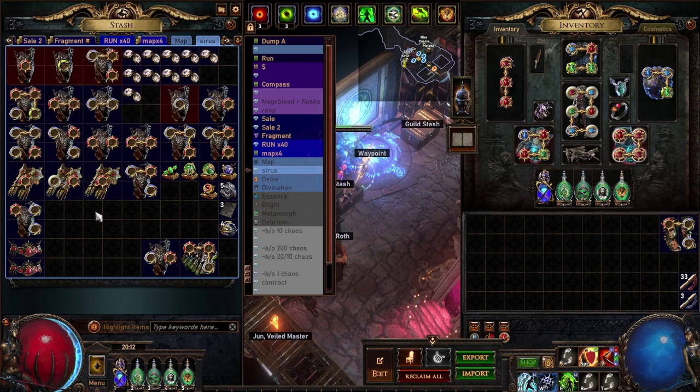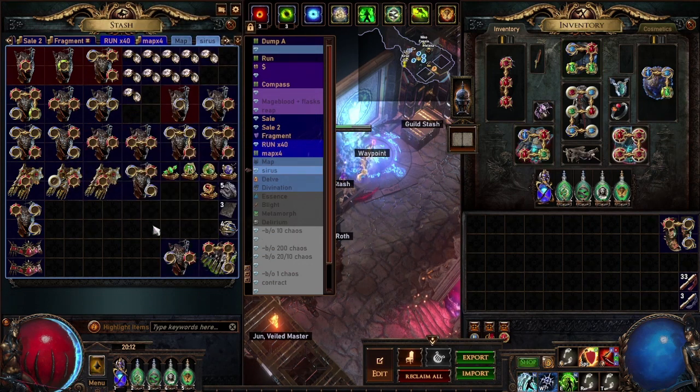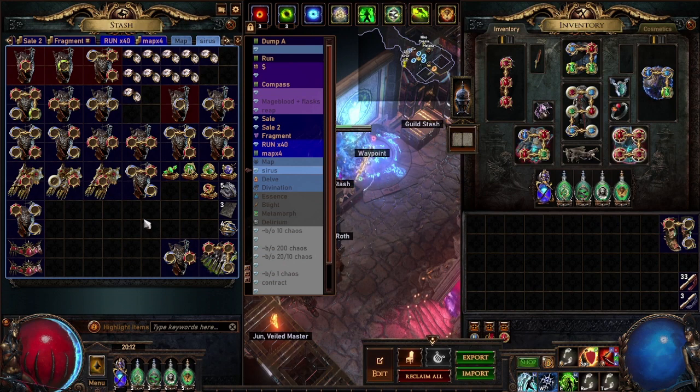So do what you will with this data, but personally I am going to be moving on to other uber bosses. I don't think Cyrus is really worth it, at least for me — I might come back to it since I want the flask to drop. The next video will probably be 50 uber Eater of Worlds or possibly Shaper. This build basically one-shot Cyrus so I'm sure the other bosses will be a breeze. If you found this video interesting, remember to like and subscribe — it definitely helps out the channel. Thanks for watching and see you next time.